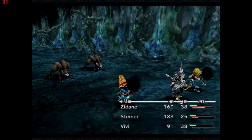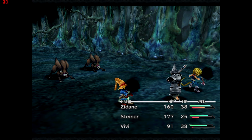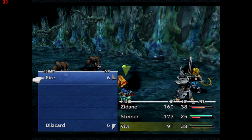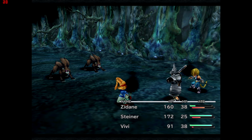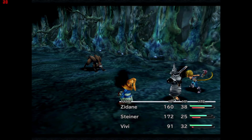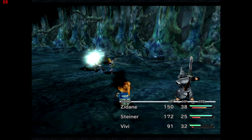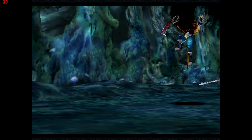Sometimes you get back-attacked, which reverses where the parties are standing. Now Vivi is on the front line and Steiner and Zidane are on the back line, so Steiner's and Zidane's physical attacks do less damage, and Vivi takes more physical damage on the front line. Zidane also still has a blind status effect so he misses most physical attacks anyway. That's why getting back-attacked can be a bit of a pain.